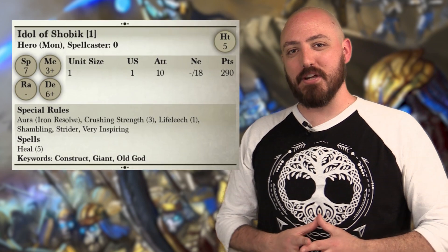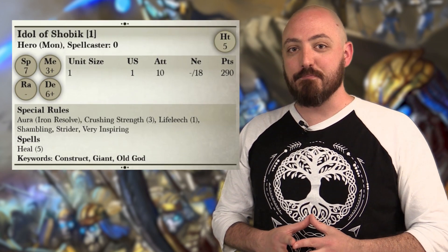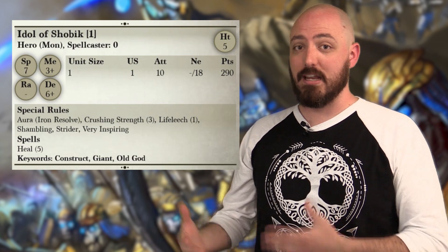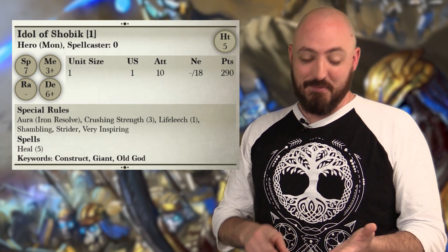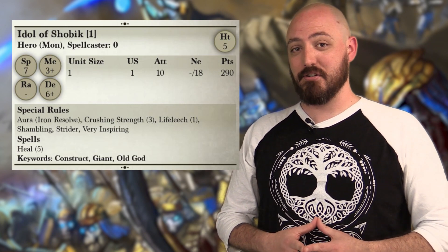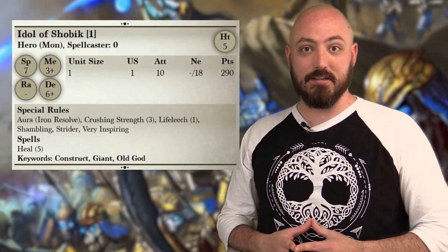Last is the Idol of Shobik, which has taken some minor stat tweaks in order to get a pretty big points discount. These minor changes are going to have a huge impact on your list overall when you start saving that many points. It still does essentially the same things with its heal and aura ability, and you still get Defense 6. It's a huge Titanic creature that puts out the pain to anything it touches — a really nice support unit that goes hand-in-hand with everything else in the list.